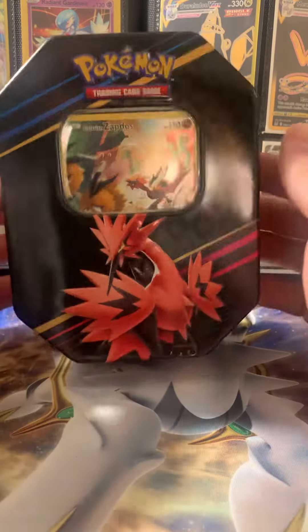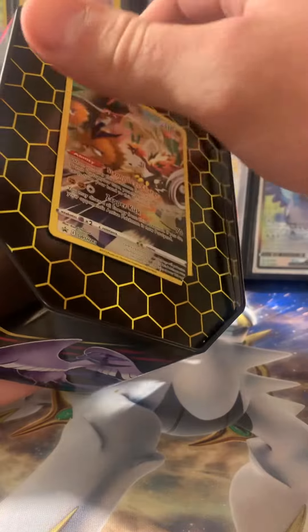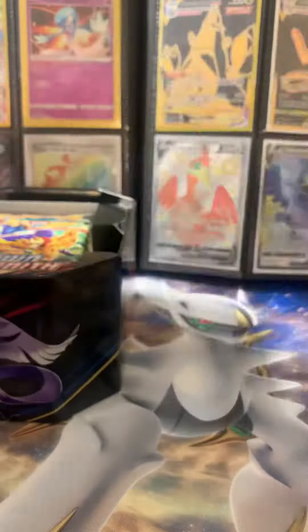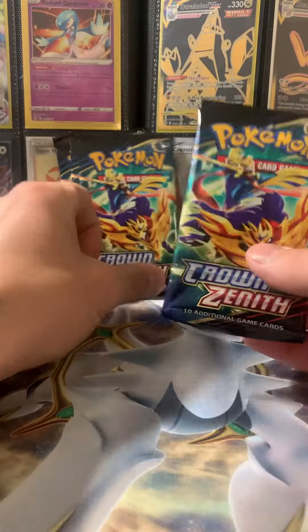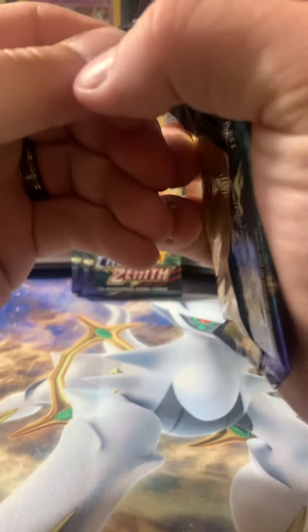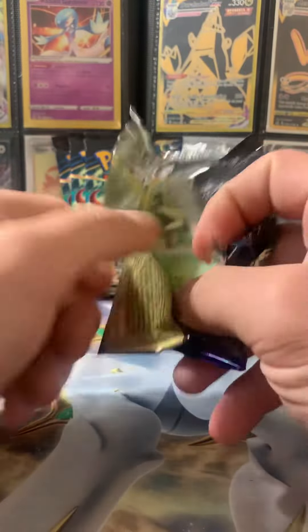What's up everybody, welcome back. Today we got us a Galarian Zapados 10. This is all they had at the local place, so here's our promo card. And then we have four of the Crown Zenith Packs, so let's jump into Pack 1. Let's hope we get something good out of this one. This is the last 10 of the three birds that I needed.